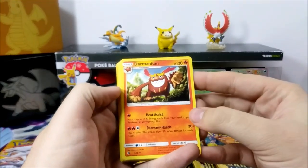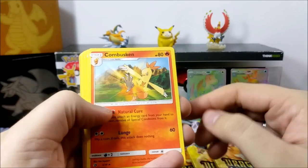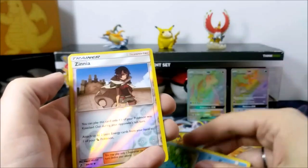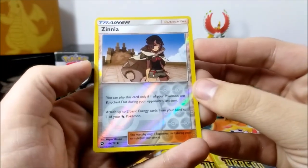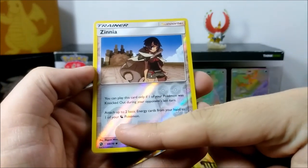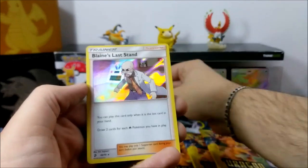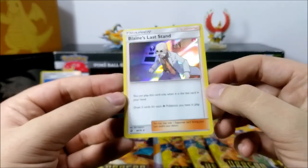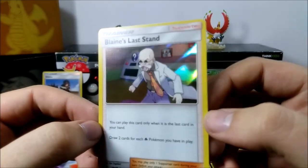We have three Charizard packs, three Salamence packs, and two of each other type. Let's start with the Reshiram packs because I have fewer feelings towards this one in particular. Kangaskhan — looked cool. We have Seedra, Combusken, Kangaskhan again, Litten, Horsea, Torchic, Wooper. The reverse foil is Zinnia. Only 70 cards in the set — right, it's a small set. It's like one of those guaranteed-foil-per-pack sets.